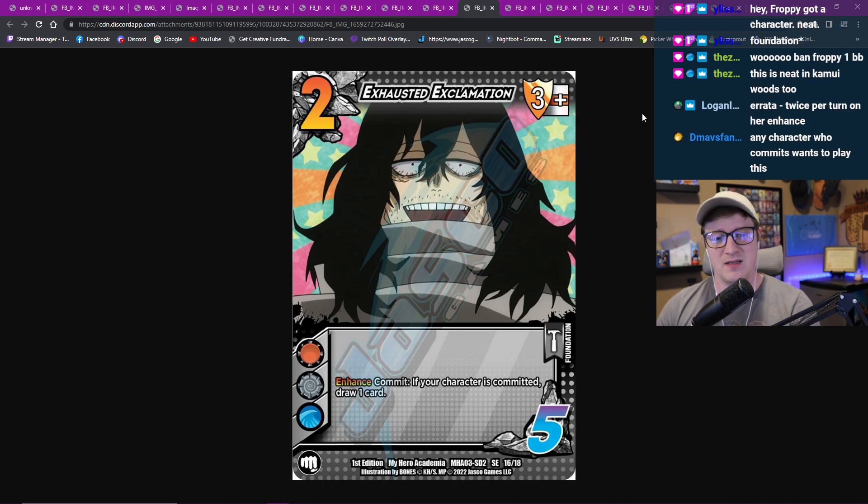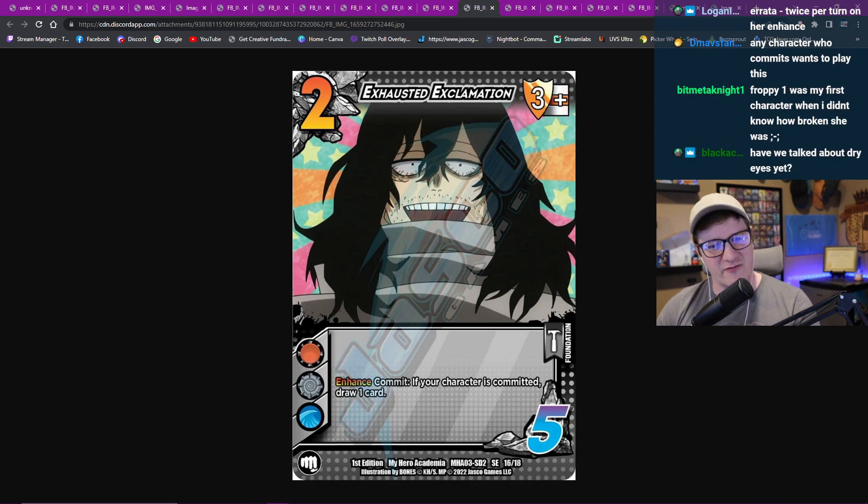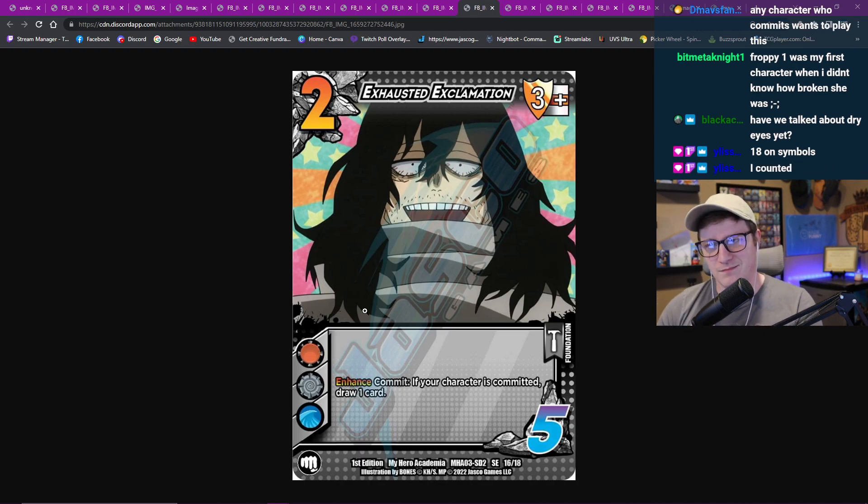That said though, it's a two, five, three mid block - so any character who commits wants to play this. The issue is, any character that wants to commit - how many of those are there? Like Mineta one, Asui one - who actually wants to commit under these three symbols to do stuff? Under the all symbol we've got Kirishima two, but he only commits on defense. Who really benefits off of this offensively? Defensive commit draw - I think that's really sick actually. If this said only your opponent's turn, I think we'd be super down. But this card just says if your character committed.